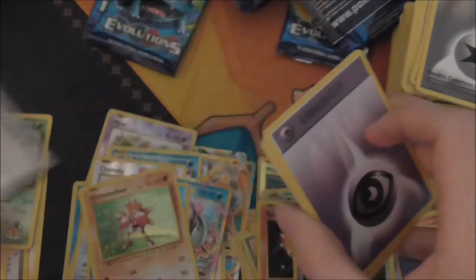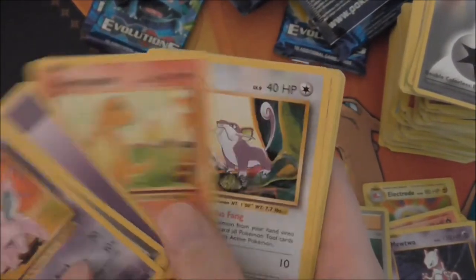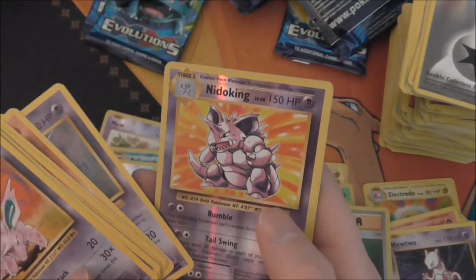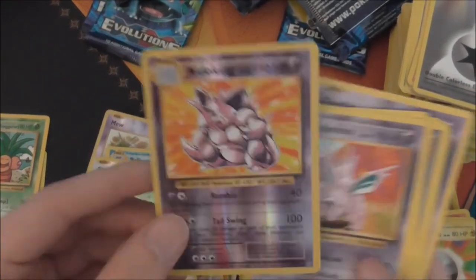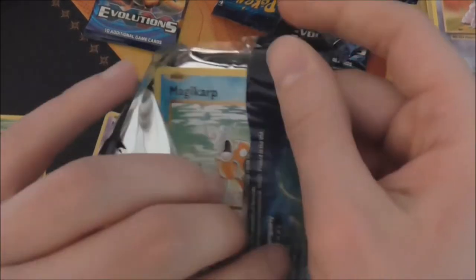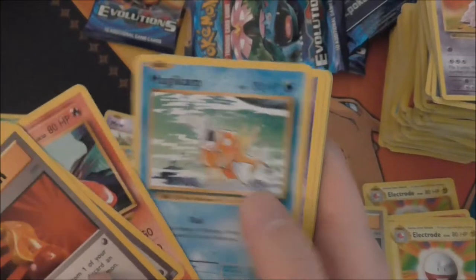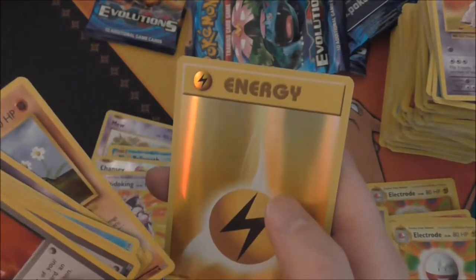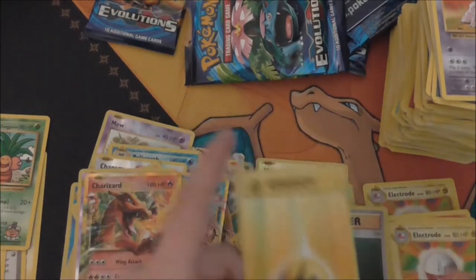Three packs to go. Nidorino, Slowbro, Pokedex, Charmander, Rattata, Diglett, Ghastly — oh, Nidoking! That was the one I was forgetting. So I believe Nidoking was one we were missing — nice, we got that. Super Potion, Charizard Spiralink, Charmeleon, Magikarp, Drowzee, Caterpie, Ghastly, Diglett, Lightning Energy Reverse — and a regular Charizard EX!